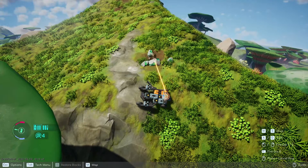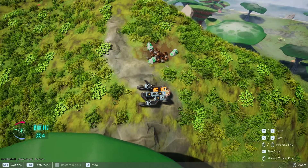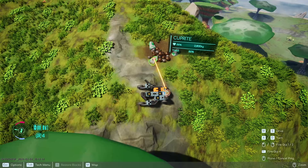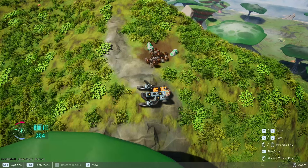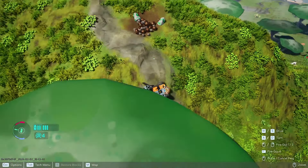My suggestion for when you're mining copper: because you're on these mountains, get below the copper. When you're mining it, it has a tendency to start rolling down the side of the mountain. If you place your tech below it, it will roll right into your tech.